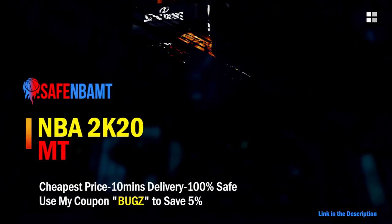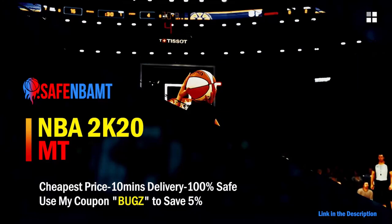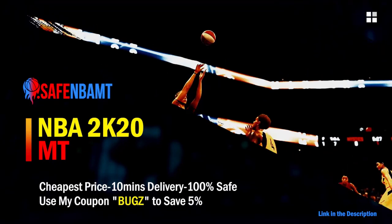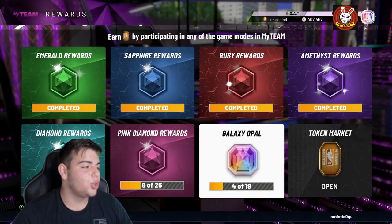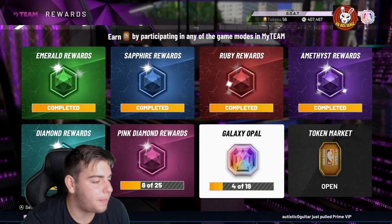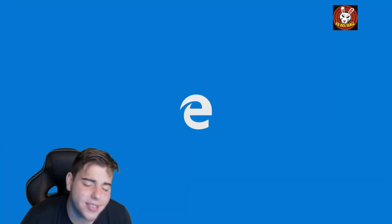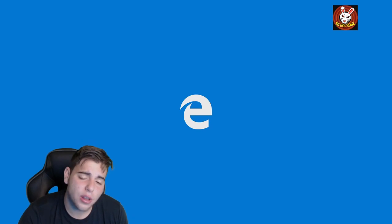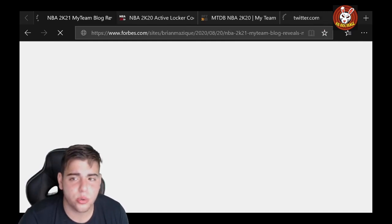What's good guys — if you want cheap, fast, and reliable NBA 2K20 MyTeam coins, head on over to nbasafe.com and use code BUGS for 5% off at checkout. What's good YouTube, it's your boy Bugs back on another NBA 2K20 MyTeam video. Today we're gonna go over fire locker codes for you guys. Before we get into it, make sure to smash that like button and drop the sub — we are 14 days away from NBA 2K21 MyTeam.